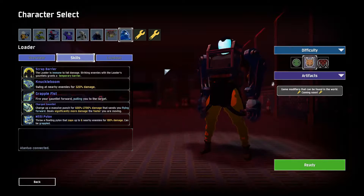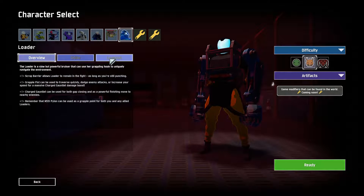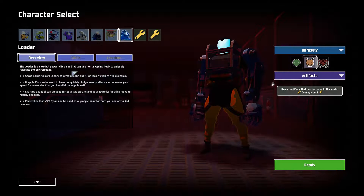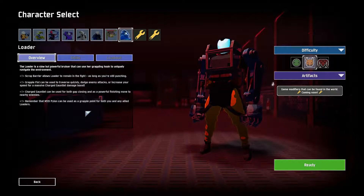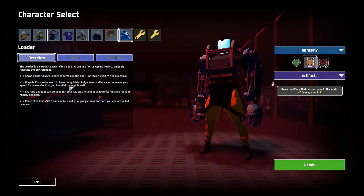So this is the first time me actually seeing this character - or girl, I guess. Overview: slow but powerful bruiser. 'Use her grappling hook to uniquely navigate the environment, Sekiro style' - well, not exclusively Sekiro, but that's from recent memory. 'Scrap barrier allows Loader to remain in the fight as long as you're still punching.'